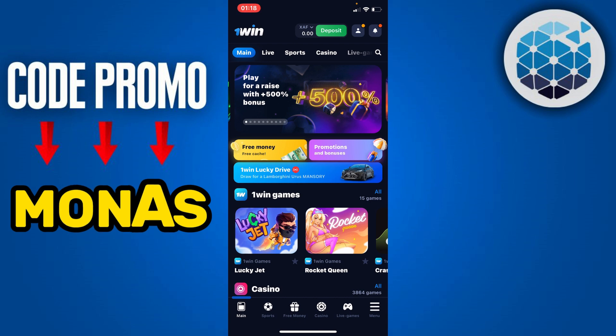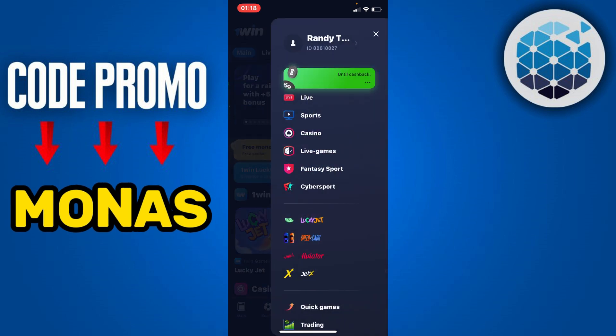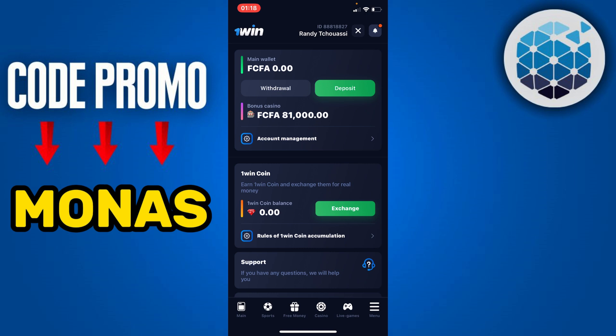Then click on the menu icon at the bottom right, then your profile icon, and click on withdrawal. You can then withdraw this money — it will be all yours. And it's as simple as that.